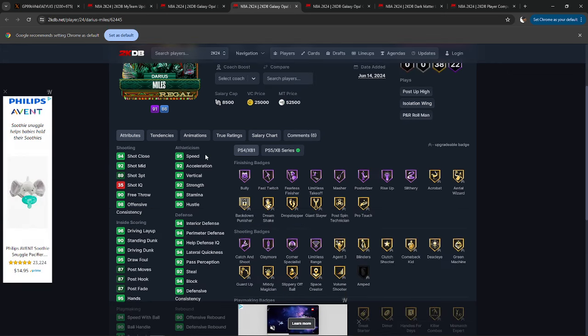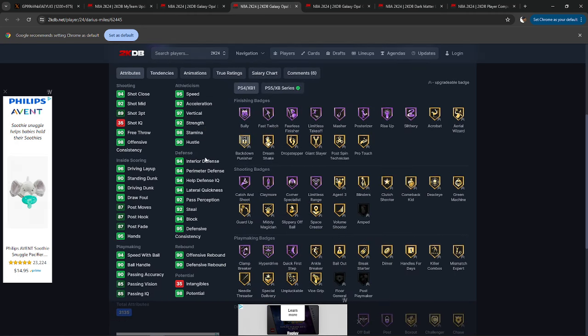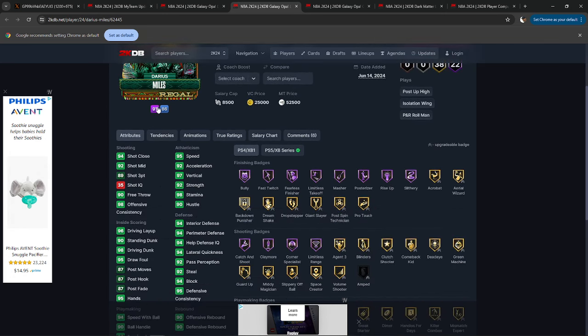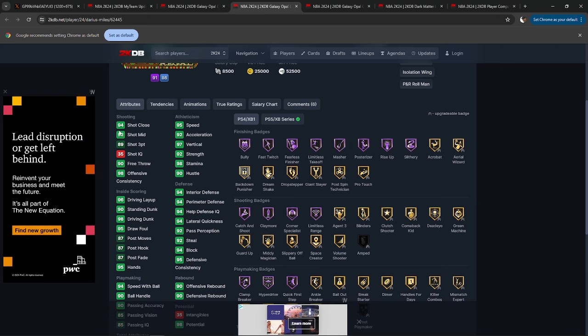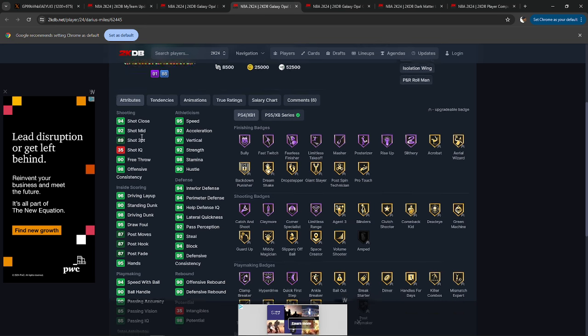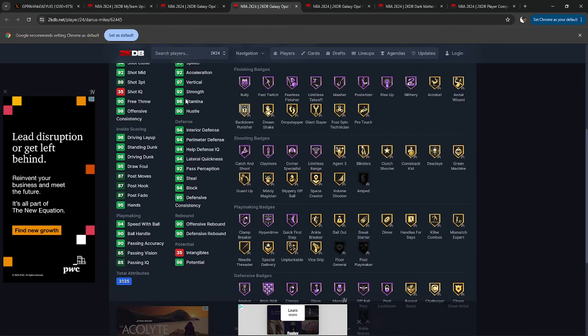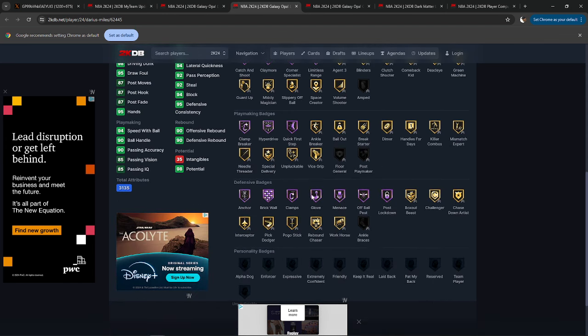Darius Miles — six-nine small forward. It's a little late in the year to be overly enamored with a six-nine for small forward, but that's still a good size for the position. We see the athleticism faring much better than Duncan Robinson, which we appreciate. 89 three-ball — they're starting to put out cards where the three is not amazing, which is okay. You can use a shoe, get that up to 93 and you're fine. I would also put up the mid just in case. Defensively looking solid — that 92 strength is the main thing. I'm putting a shooting shoe on this guy a hundred percent. He will be good to go.